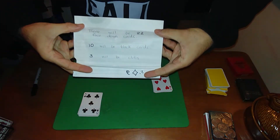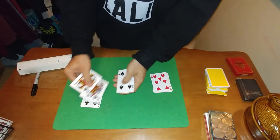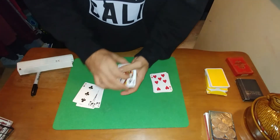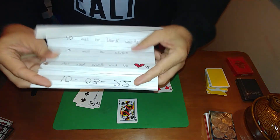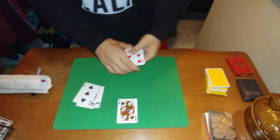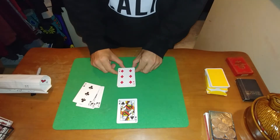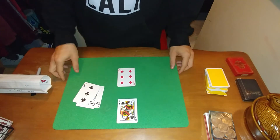Three will be clubs. Let's check that out — one, two, three. And as you can see, all the rest are spades. Let's look at the next prediction: all the red cards will be hearts. As you can see in our pile of reds, all the cards are hearts, except for this one diamond. But you'll have to admit that's pretty close.